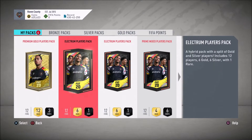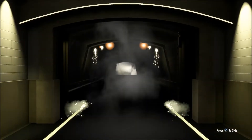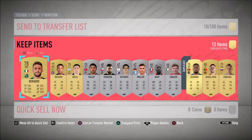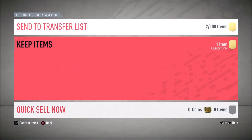Let's see what's next — that's a 25k. It's an electrum players pack with one rare. It's probably the worst pack that we have. I thought for a second that was going to be a board, but it is of course not. Nothing of note here. Throw all that to the transfer list again.